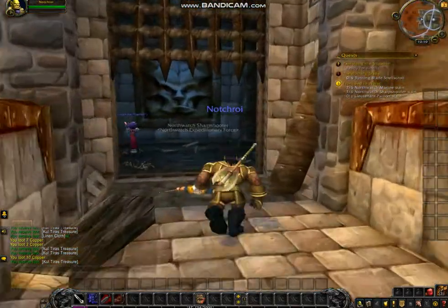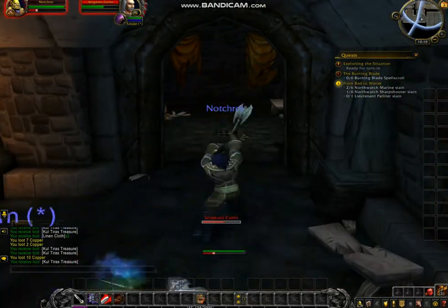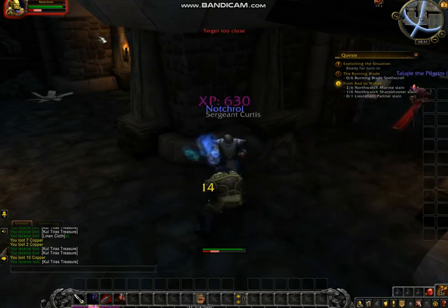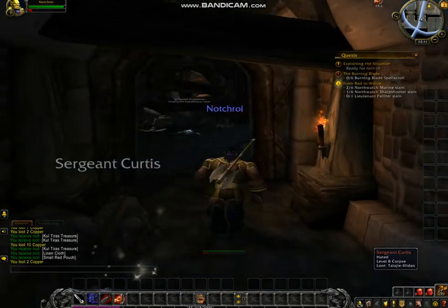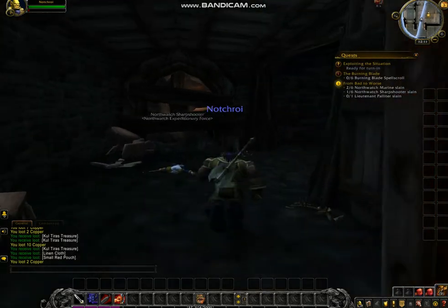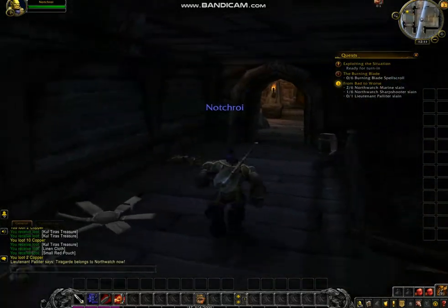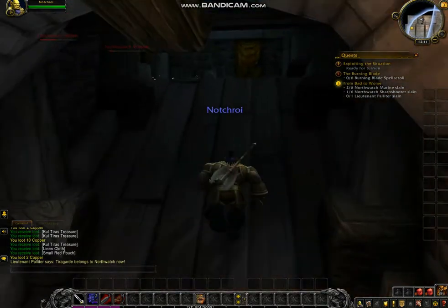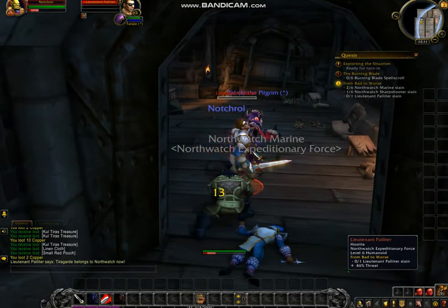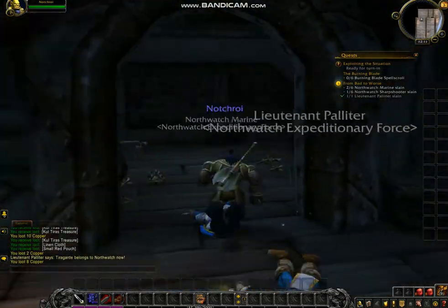I do not understand why they didn't make this a dungeon, but it really doesn't matter. This guy has a silver dragon around his face — I think that means he is a mini-boss. We just got a small red pouch from him, so that increased our inventory space by another six slots, which is good. There are much bigger bags in this game, like 20 or 22 slots, but you really don't get those until like level 60 or something like that. This game has such a big level cap.